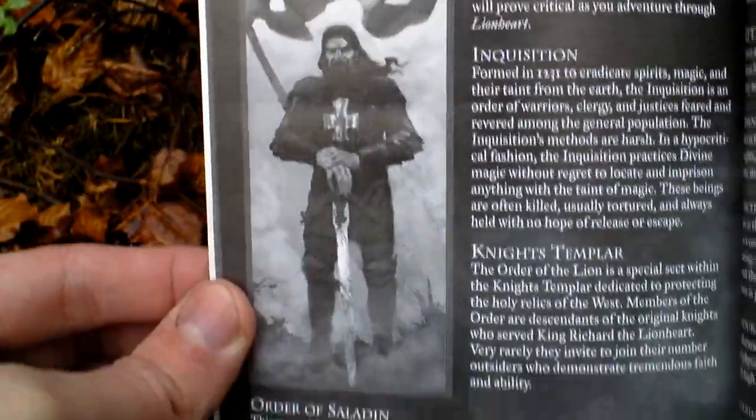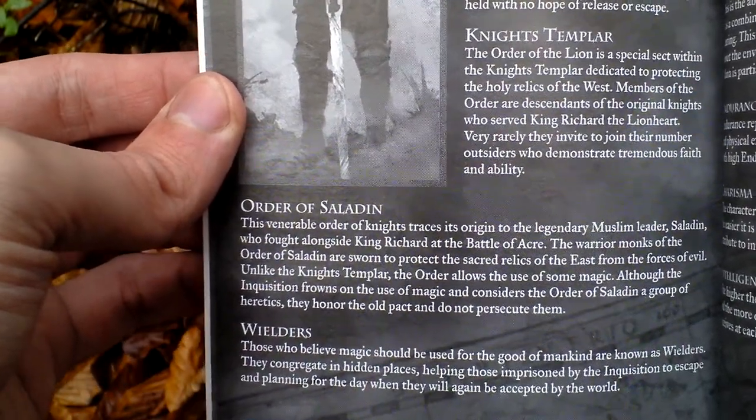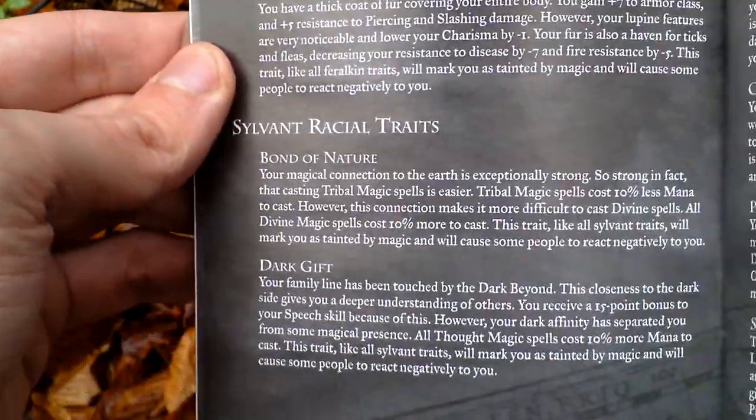About history. Factions and power groups: Inquisition, Knights Templar, Order of Saladin — that's all the spies — and some renegade wizards. So you join one of those. Here are attributes, and as you can see, different races that inhabit the game world. Traits. So as you can see, a lot of role-playing with great variety is present in this game.